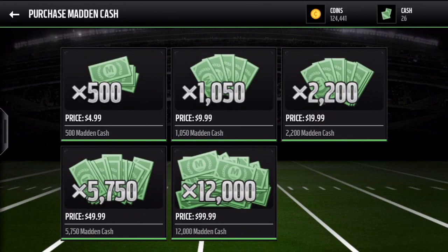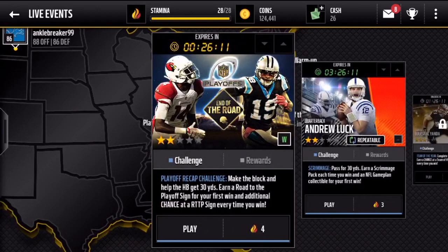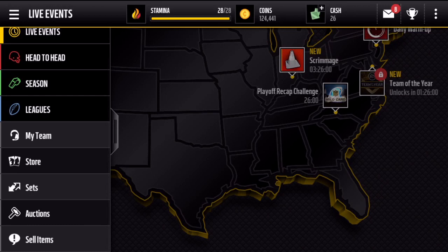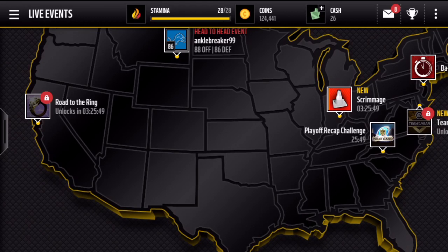Some people may say spending real money on a video game is stupid, but if you think you're going to play for a while and it's worth it to you, go ahead — because after buying stamina you spend it on your veterans pack, rack up points, or domination pack, and you can get the 99 overall Gronk or the 93 Richard Sherman. Alright guys, that's going to do it for the tips — if you liked the video then subscribe and like.